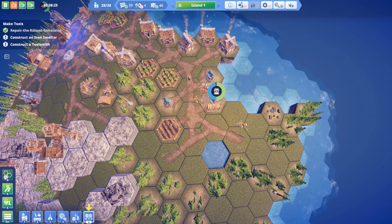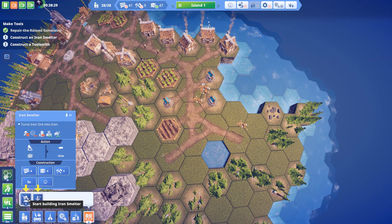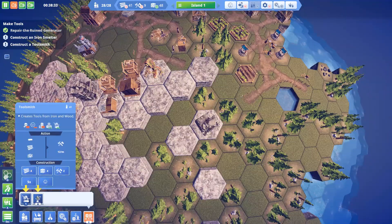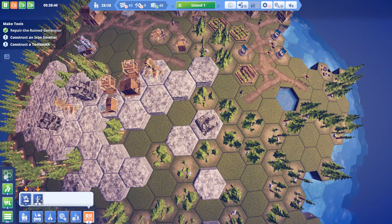We'll build this and get another one of these — what is that? Oh, it turns iron into ore, that's cool. I'll put these industries right over here maybe, because I don't think I'm going to be building much in this area since it's going to produce pollution.